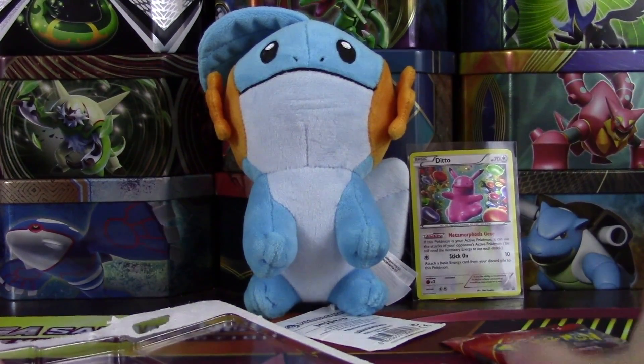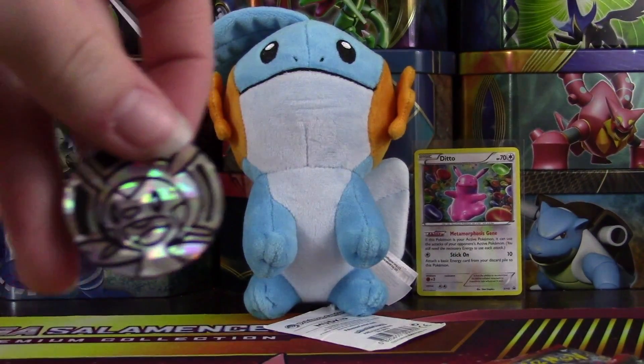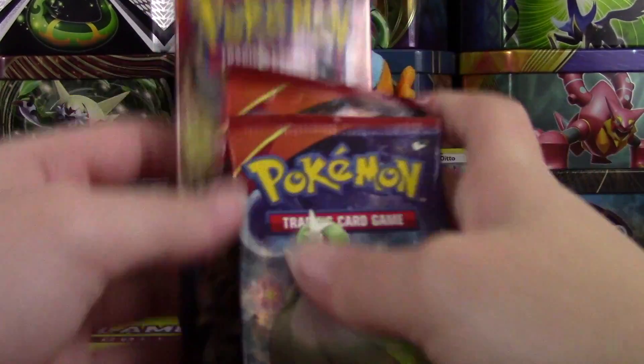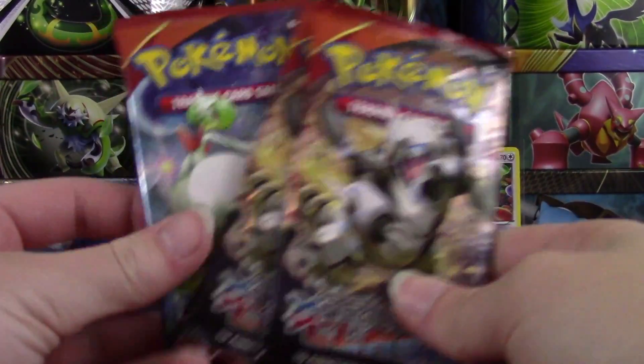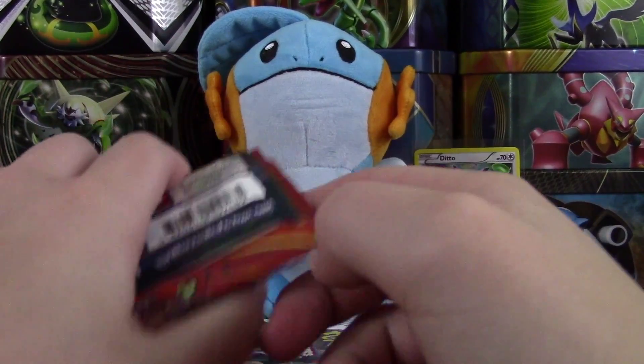We'll set him in the back there — no glare on him. And of course we have our coin, which is Chespion. I have a ton of those, but that's okay. There are our packs. Let's save Mega Gardevoir for last, since it is the only one of those, and we'll start here with Mega Aggron.